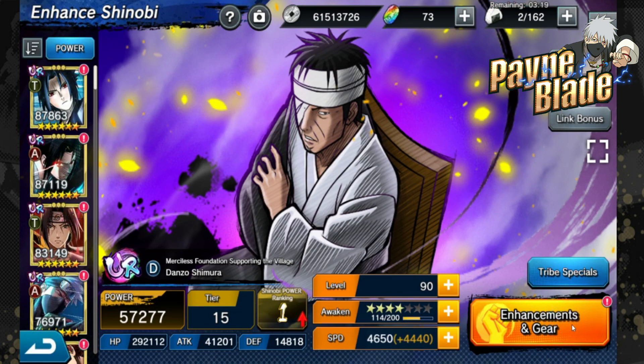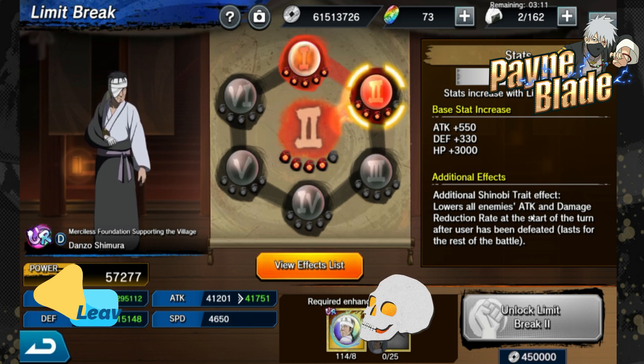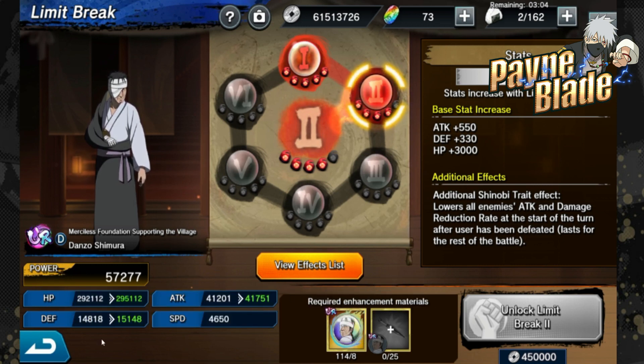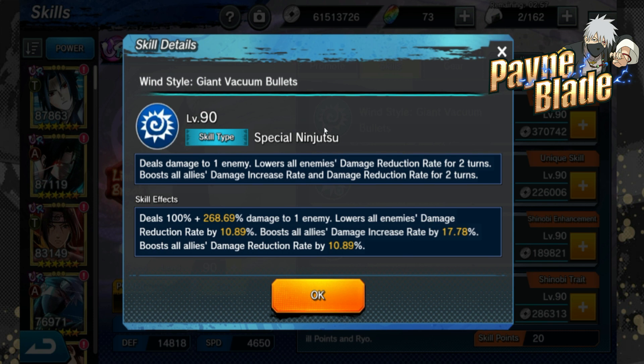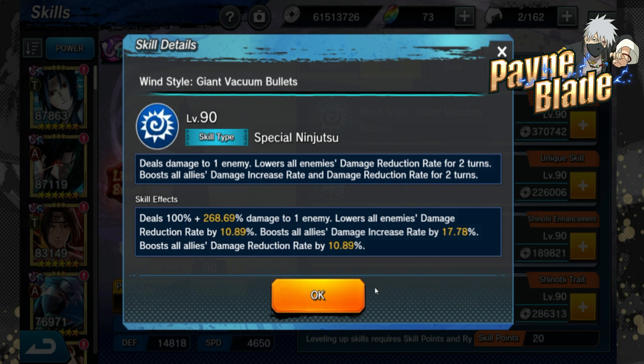Looking at enhancement and gear - I've got mine at Tier 15, Limit Break 2. The additional Shinobi trade effect lowers all enemies' attack and damage reduction rate at the start of the turn after the user has been defeated, so he has to die for this to take effect. Now for skills - Wind Style Giant Vacuum Bullets is a single target attack that lowers all enemies' damage reduction rate by 10.89 percent, boosts all allies' damage increase rate by 17.78 percent, which is really high, and boosts all damage reduction rate by 10.89. So he gives you offense and defense in one move.